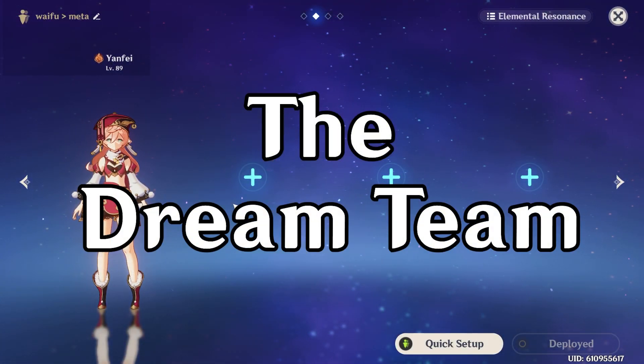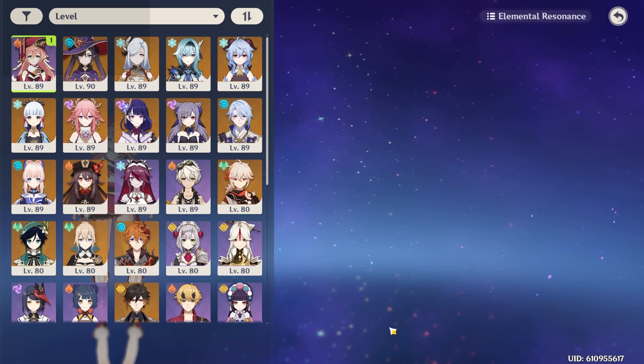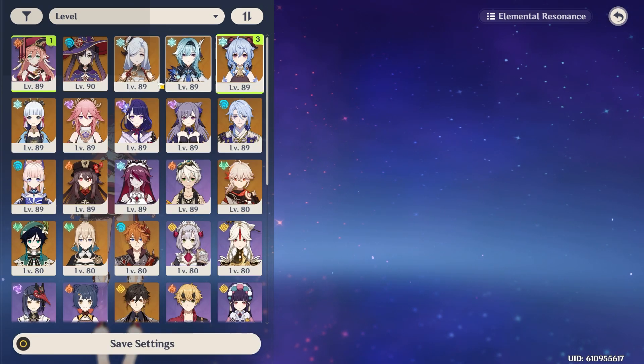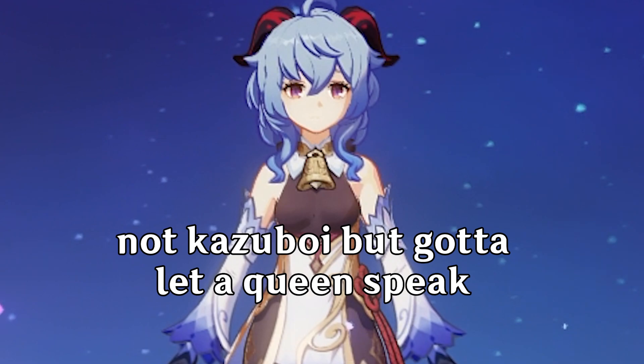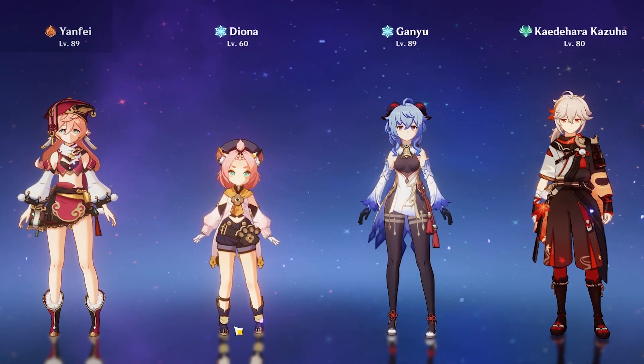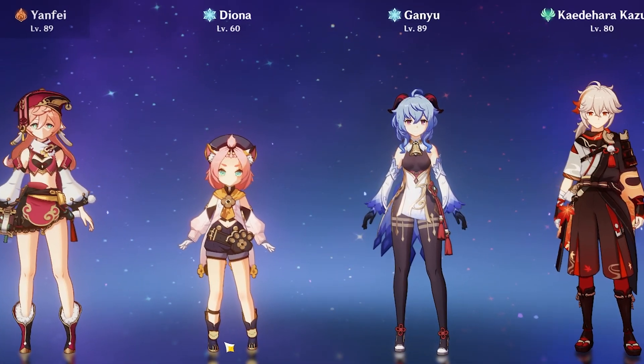When messing with a team with Yangfei, I've tried doing some type of melt Yangfei with Iona and other crowd support, and even adding Kazuha. But it just didn't work out — there was not enough cryo application, the pyro is too strong, and it was just clunky.